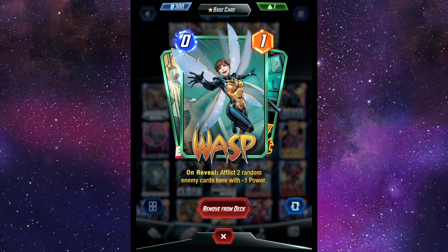Let's check out the first one: Wasp. Wasp has no innate ability. What her ability becomes — on reveal, affect two random enemy cards here with negative one power. I play Wasp a lot in my High Evolutionary deck, but I'm always like, 'I need to wait, gotta get full value, gotta be the most efficient.' But that's not always the way to roll.